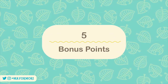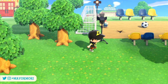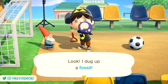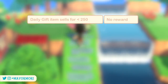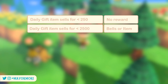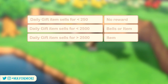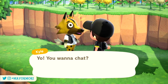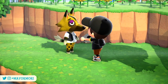Number 5: Bonus Points. Going back to daily gifts, there's a lot of scope for earning bonus points as well as extra rewards from villagers. If your villager is level 2 or above, you can give them a gift each day, and depending on the value of the gift you'll earn different rewards. If the gift sells for less than 250 bells, the villager will be satisfied but you'll get nothing in return. If it sells for less than 2,500 bells, the villager will give you either bells or furniture. If it sells for more than 2,500 bells, the villager will reward you with another item.